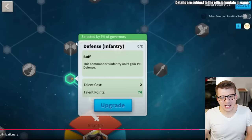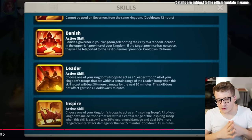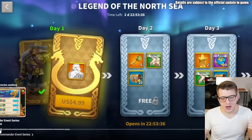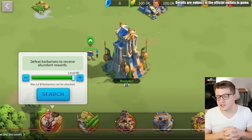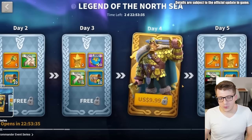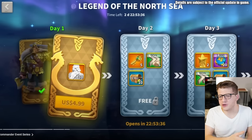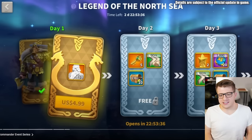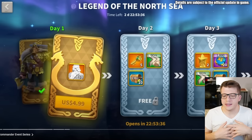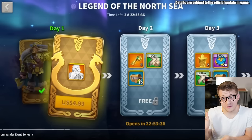They also go over talent optimizations showing how many governors choose certain things — check the official video for more on that. Today's video covered the confirmed Ragnar Prime unlock method, the new Will to Skill event, the Thanksgiving events, and the new level 40 barbs and resources. Personally, I think the Ragnar event is okay, but they could have done something way cooler given the hype around him. I was pulling for an expedition commander unlock through the campaign, which was wishful thinking on my part.